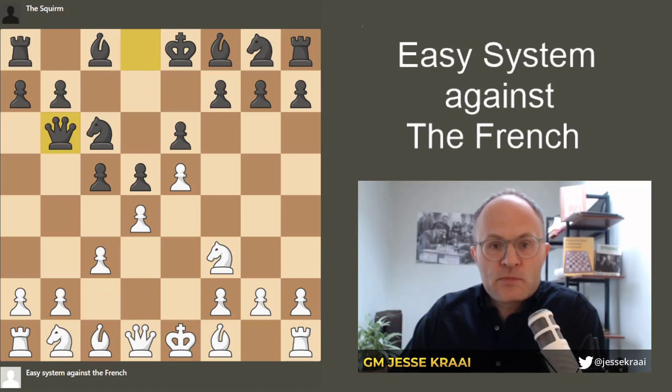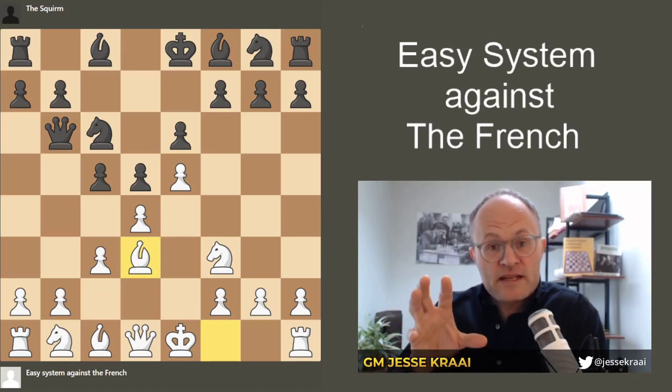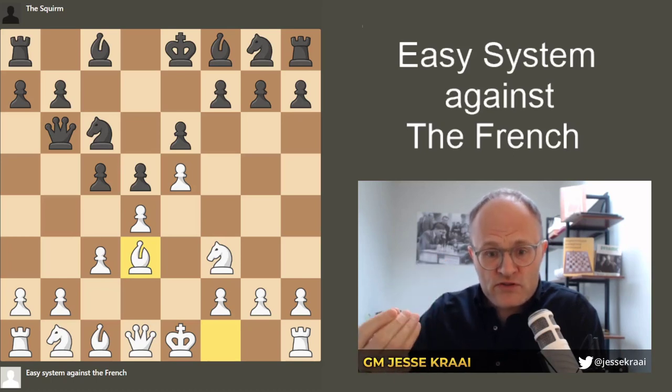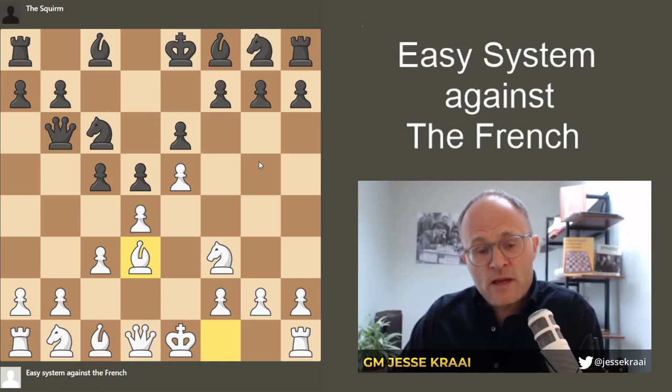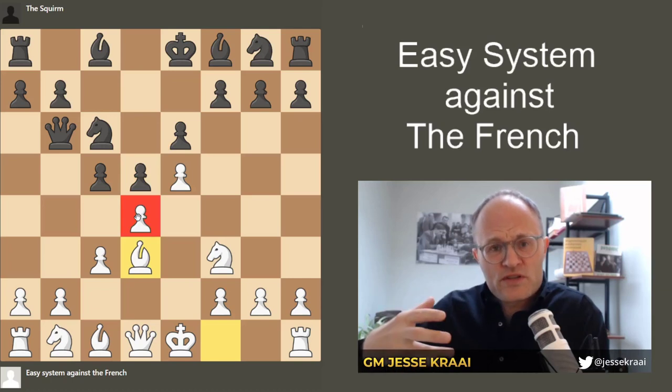After queen b6, we're going to just put the bishop where it belongs, on d3. Now, this is a good point to talk about some of the basic ideas in the French. First, let's just say that a joy that black has in these positions is he's actually up in time — he's got two pieces out, we do too, but it's his move. And the other thing about black is when you think about it, he really controls two center squares, and we only really control arguably just one here, with d4 under contention.